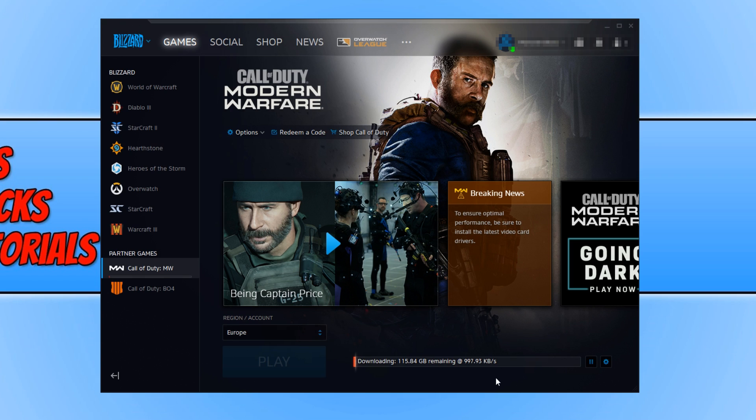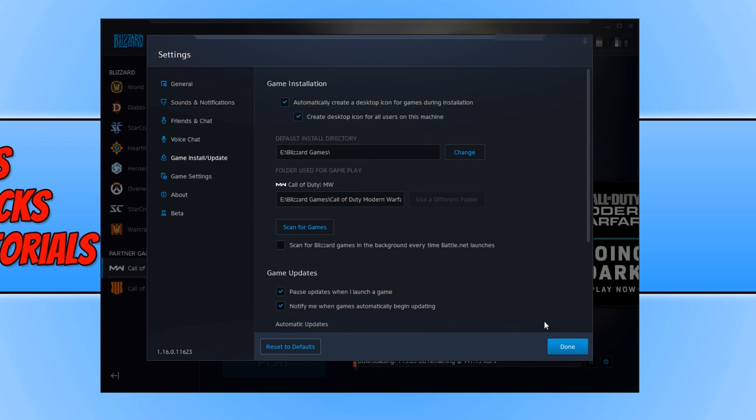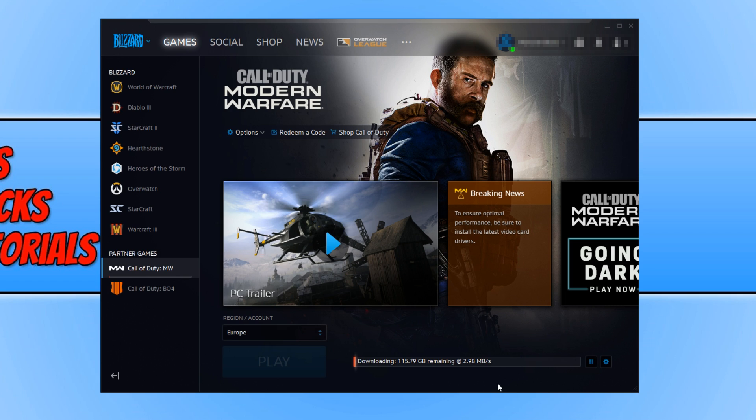To increase the download speed in Blizzard, all you need to do is click on the settings cog next to the downloading, and you then need to click on settings. Once you're on settings, scroll down until you come to network bandwidth, and you now need to change the two values in these boxes to zero. Once you have done this, press done, and straight away — as you can see — my download speed is now increasing. This will basically increase to the maximum amount that your internet will allow.